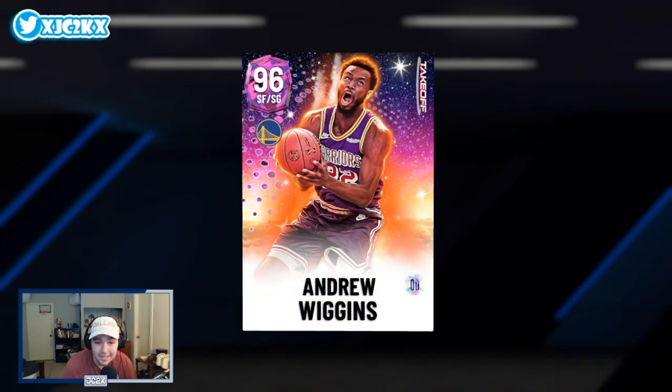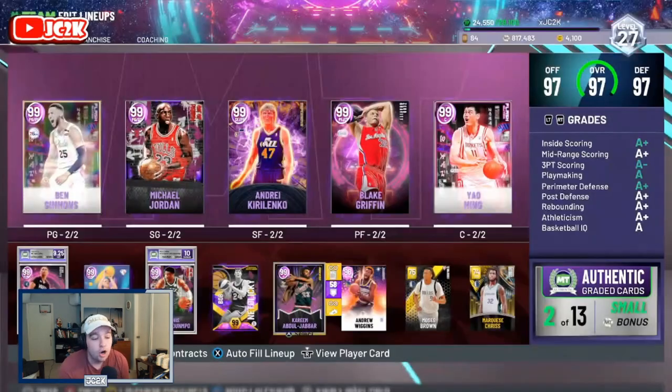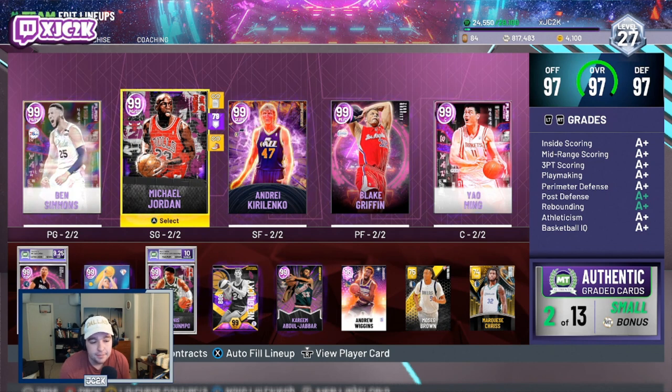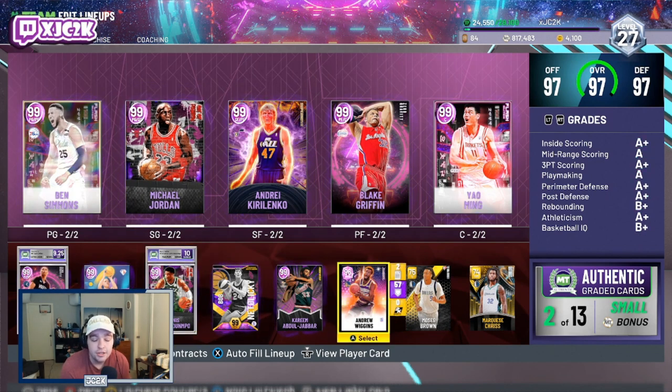In conclusion, Andrew Wiggins is the best budget shooting guard in the game by a mile. For his price — probably around 30,000 MT — he is just an incredible value card. I think he is right up there on par with guys like Chris Mullin, Dr. J, and Jimmy Butler at the shooting guard position. Obviously not as good as Michael Jordan, but he's got a great jump shot, really good movement, great size, good defense, and is an elite slasher.